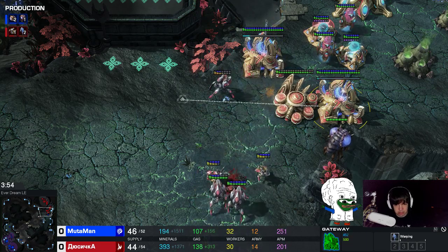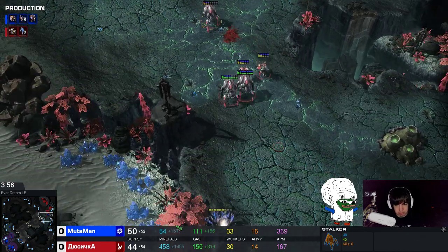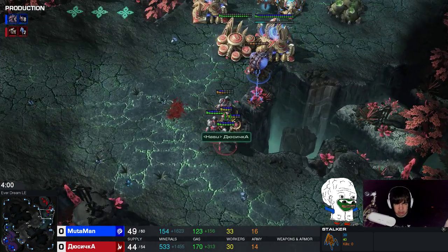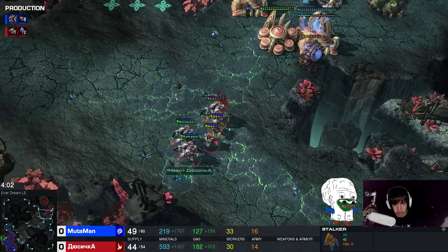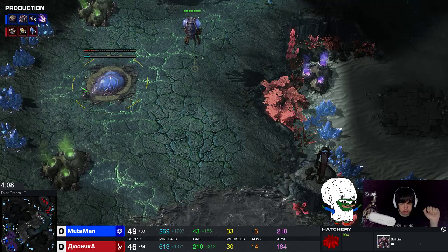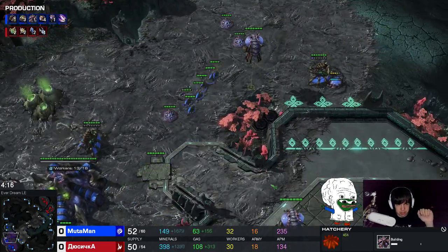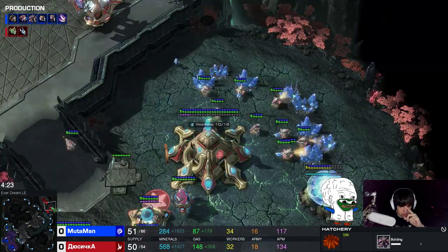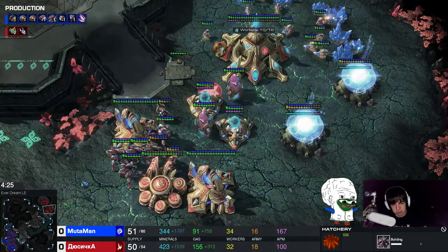I was even able to hit the bile there. My units then, as soon as he has more or a similar amount of stalkers as I have ravagers, I just pull home. Once again I started my third base. This game I'm delaying my lair a little bit, because I kind of felt that he was going for a stargate play. I have no confirmation - it was just a feeling based on the units that he built.